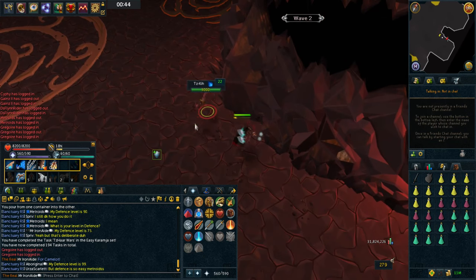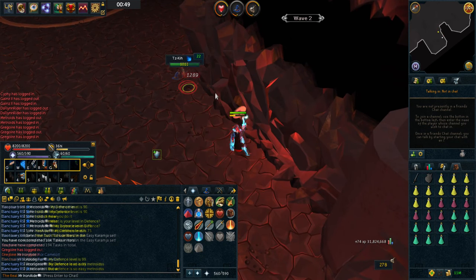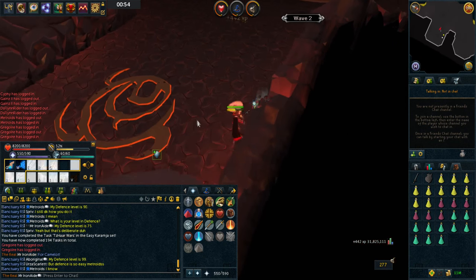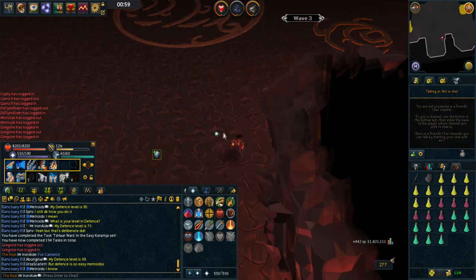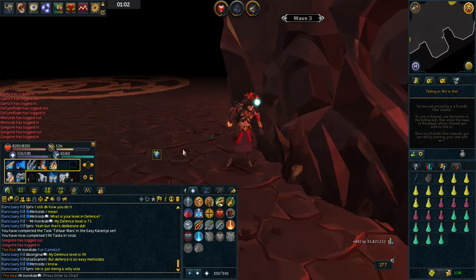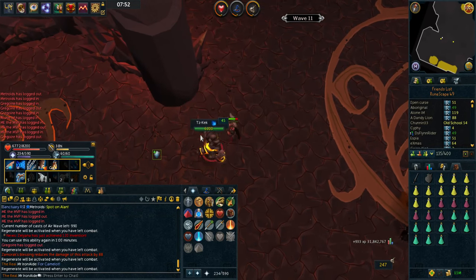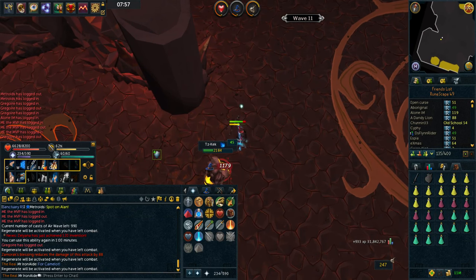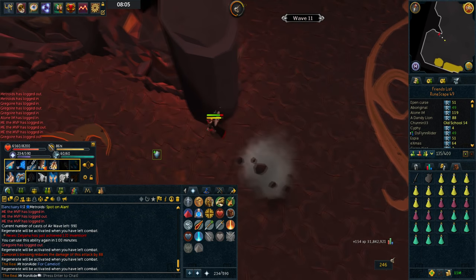I've messed up my prayer already - what a noob. Also I tried to buy Vampyrism but couldn't, because you need about 25k Loyalty points and I only have 17k. Wish me luck guys. I think I should be fine food-wise, just have to hug corners, use Regenerate and stuff. It's even easier because I have access to Asphyxiate, so I can stun certain minions. Wave 10, 8 minutes in - pretty much wave 64 at this point.